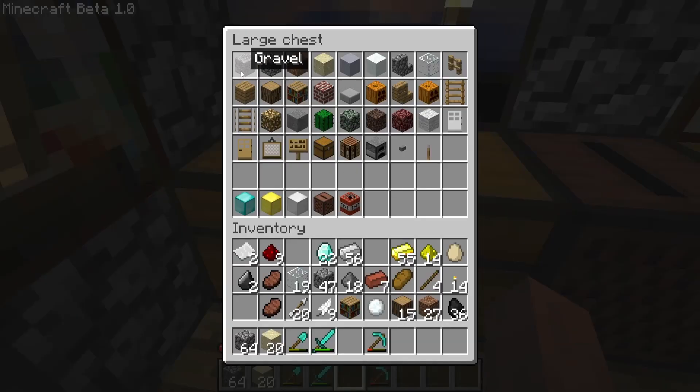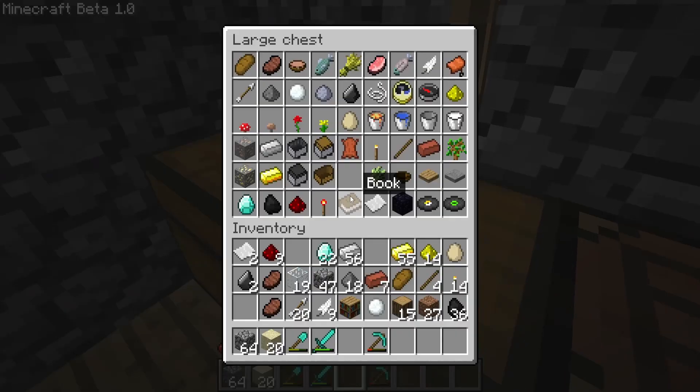In the end, I collected all the blocks: gravel, cobblestone, dirt, sand, clay, snow, stone stairs, glass, fence, ladder, pumpkin, wooden stairs, jack-o'-lantern — they look the same but they don't actually stack, so one is the other — stone slab, brick, bookshelf, wood, wooden planks, a rail, glowstone, stone, cactus, moss stone, soul sand, netherrack, iron door, wooden door, painting, sign, chest, workbench, furnace, button, lever, TNT, jukebox, block of iron, block of gold, and a block of diamond. That is all the blocks.